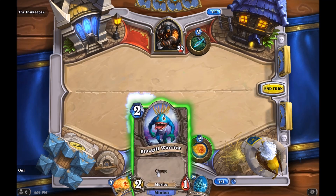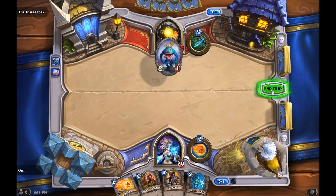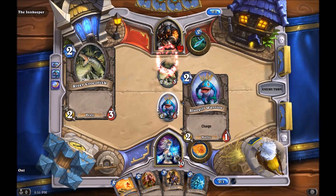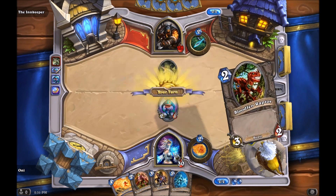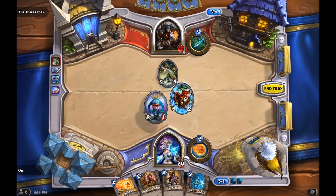Right here I coin out the Bluegill Warrior to start getting in damage on the first turn. This is fine against Hunter, but against a class like Mage, Druid, or Rogue — who can remove something with one toughness with their hero power — that's not a good play. But against Hunter, it's okay.